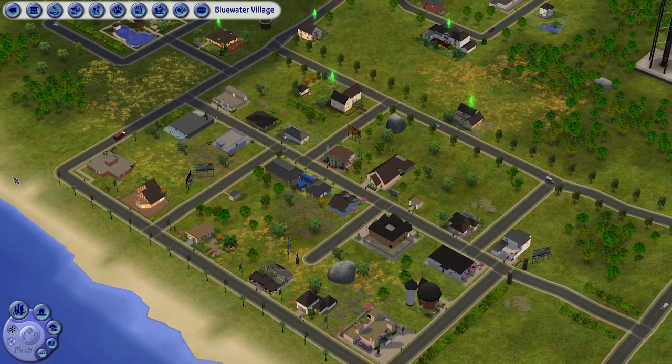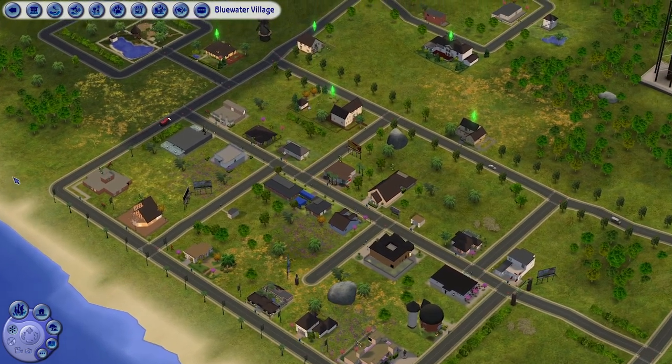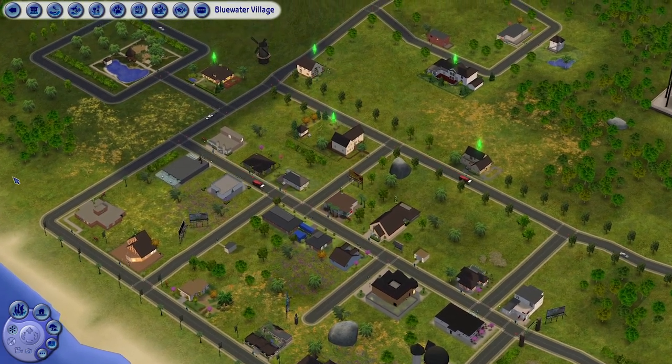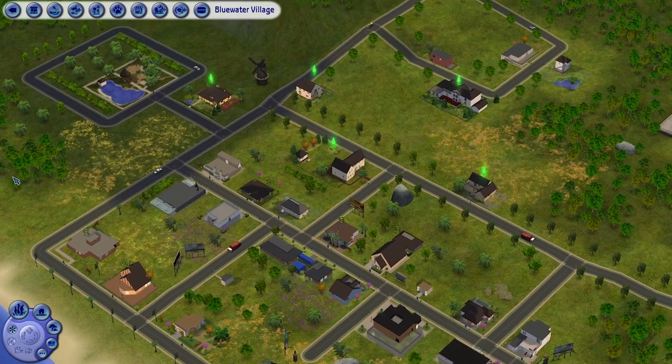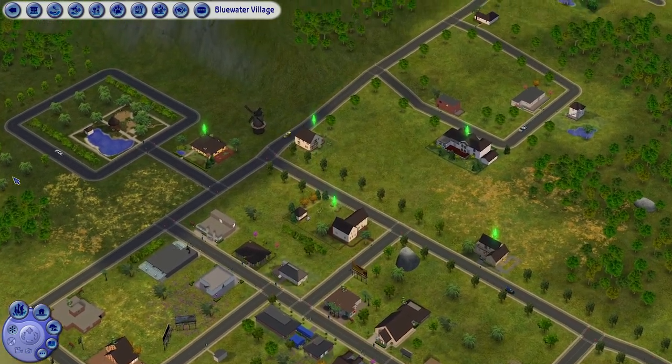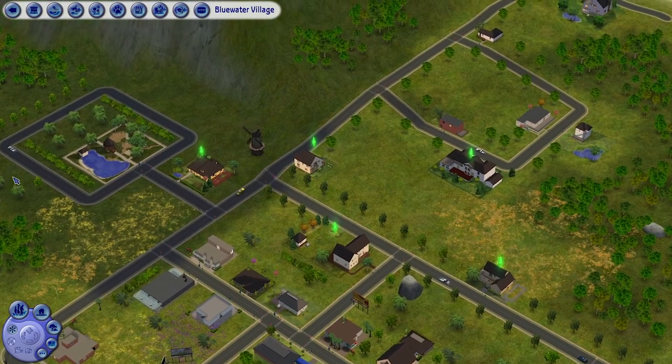Blue Water Village has 10 residential lots. Five of them have been occupied, another five are unoccupied, and a whopping 23 community lots. The community lots will be split into two parts. So let's get started with our first house.